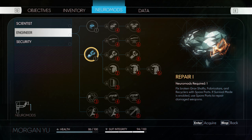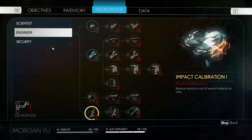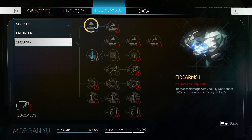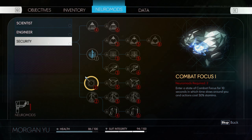Repair - fix broken grav shafts, fabricators, and recyclers with spare parts. If survival mode is enabled, use spare parts to repair damaged weapons. And of course these require level three: Materials Expert and Impact Calibration, but I'll worry about them later. And Conditioning - increase your health to 115 and your stamina to 105. So I can ignore this one. Also we've got Firearms, Combat Focus, and Stealth One. I might be ignoring stealth, as I tend to do.